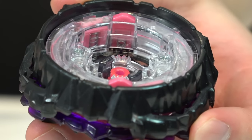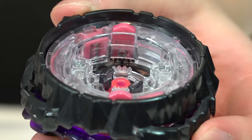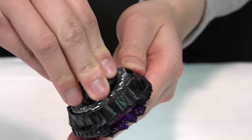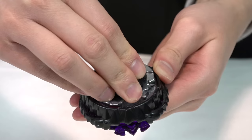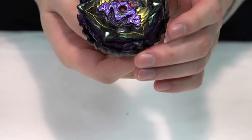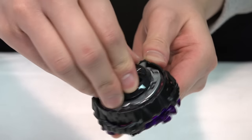Here's a quick look at the teeth of Lucifer The End. Compared to the other sparking Beys, it's actually a bit looser than the others. When we click the Bey together, it's a bit looser than the other sparking Beys.